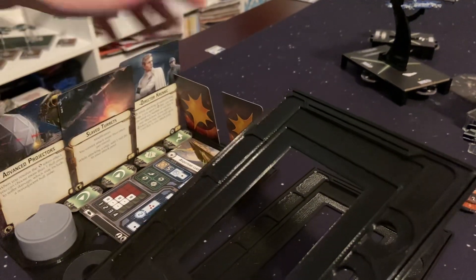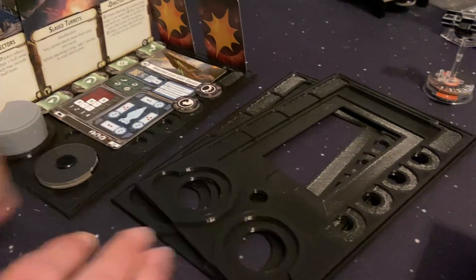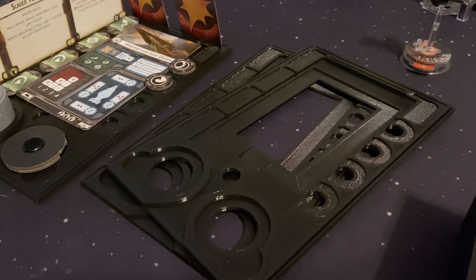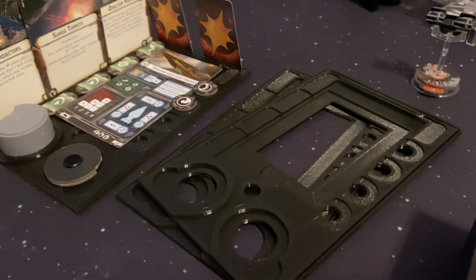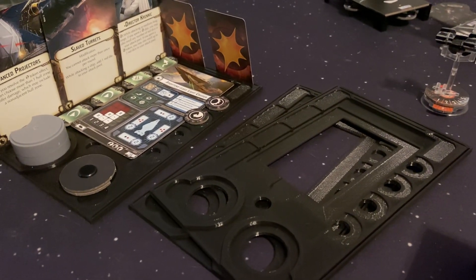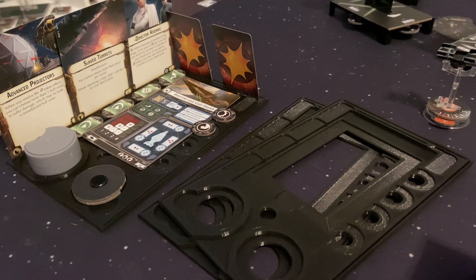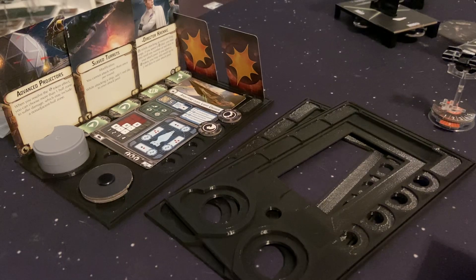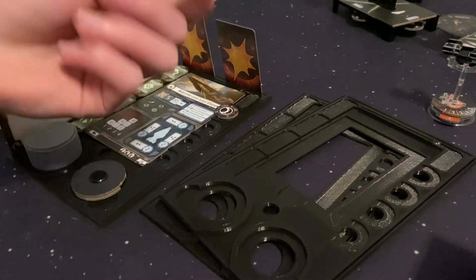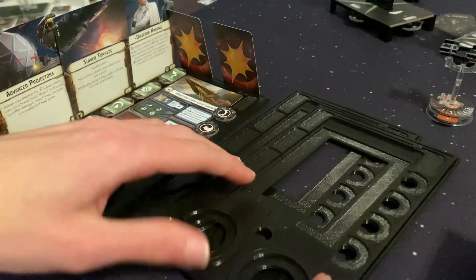They slide, so you're going to want to be careful about that. But it saves a lot more space than spreading out all of your upgrade cards and tokens and trying to keep track of which belongs to which ship. I've already used it in a couple of battles, and it's helped me keep track of a lot more stuff and remember which tokens go with what ship. They're really easy to put in and slide out — just really cool.